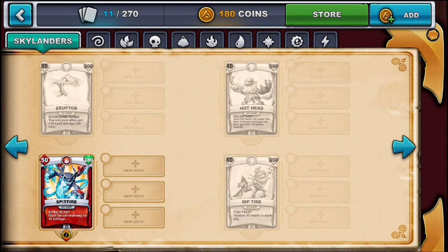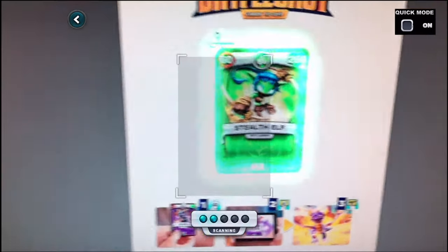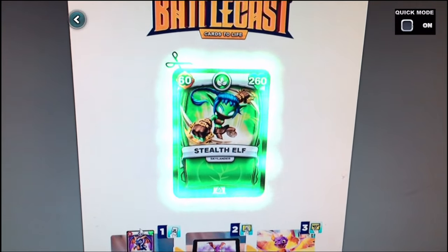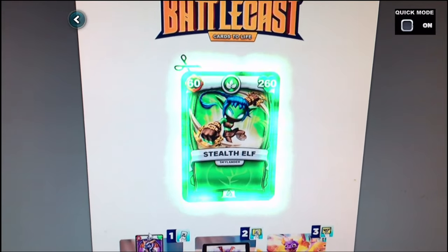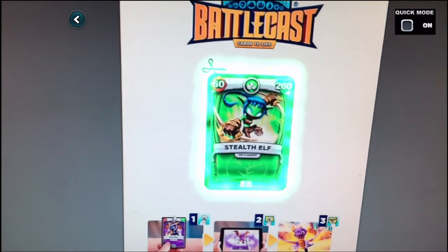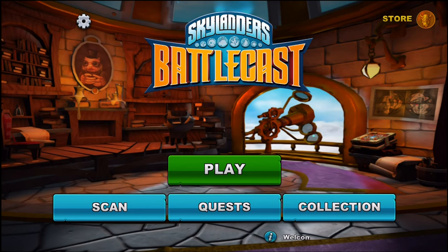Let me go back and try to scan Stealth Elf, but for some reason she's not working. Let me try Stealth Elf again — I'm just pressing print and it's pulling up the PDF to print. For some reason Stealth Elf is not scanning right, so I'm not able to add her. I don't have her yet in the digital form — like I said I just downloaded this and played it last night.